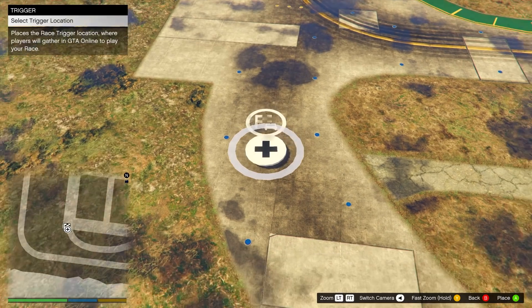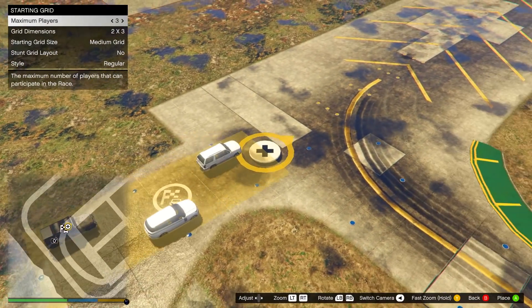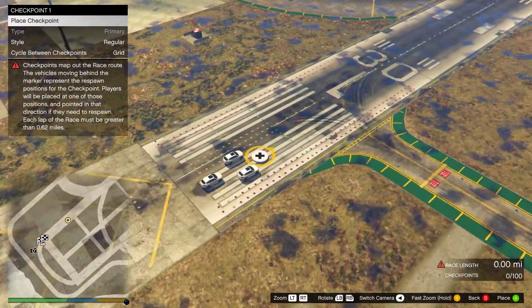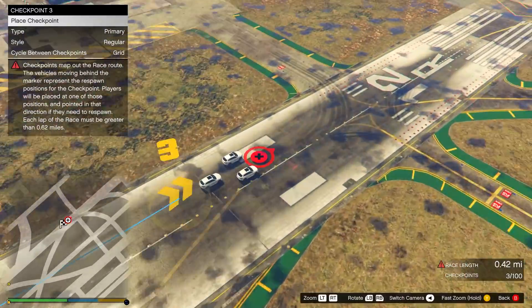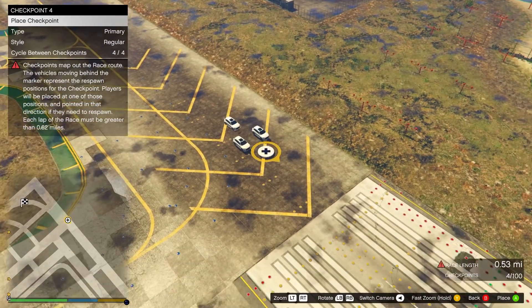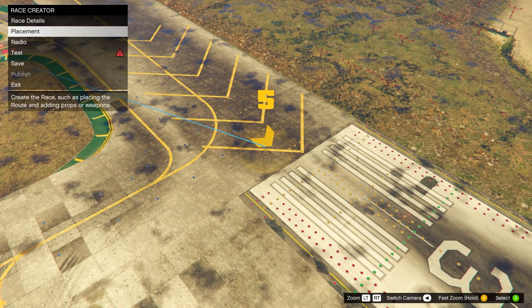Over at the airport, place the trigger anywhere, then take a photo of anything using the lobby camera. From here, place checkpoints and keep placing them until that red warning icon at the bottom right goes away — it's usually around 0.6 miles. Once it goes away, back out and simply test the race.